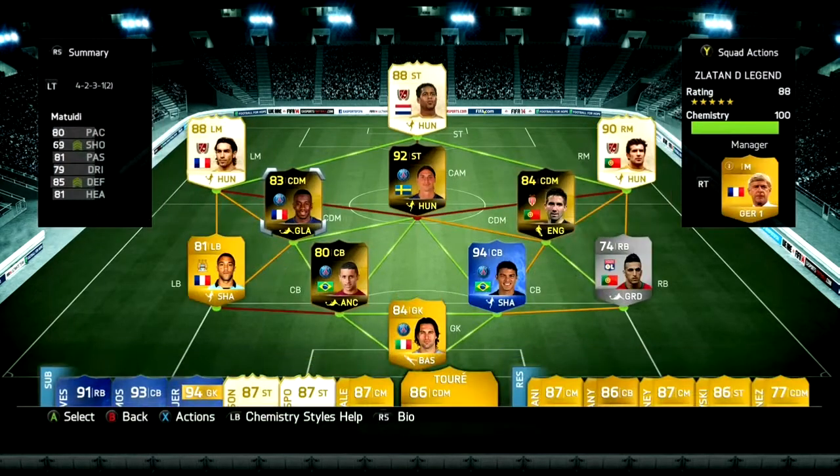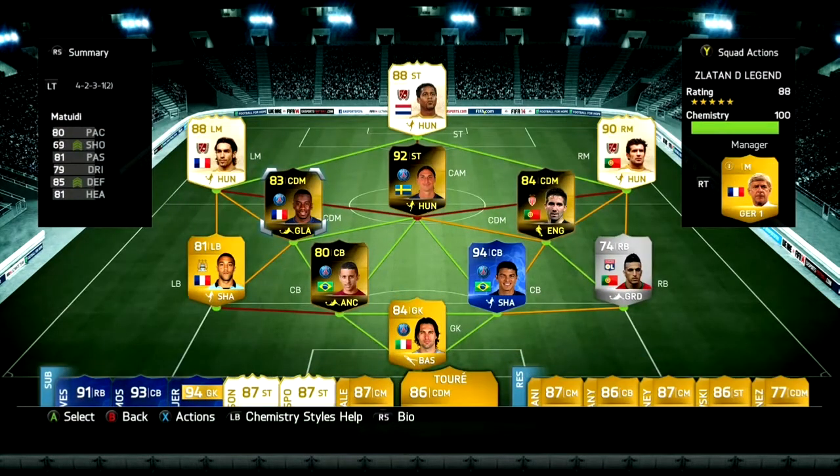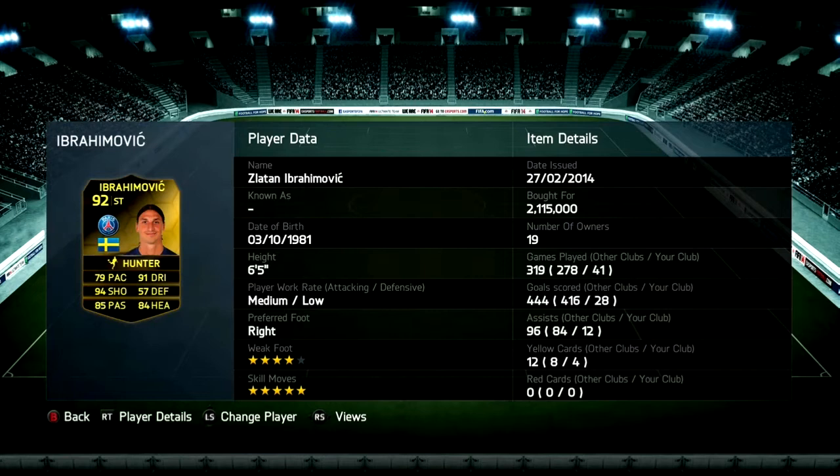If you have high-medium work rates, your centre backs and center defensive mids are going to be pushing up the pitch, and you can create some good passes in the opponent's half. With medium-high, you're going to create opportunities in your own half and on the middle of the pitch — a lot of passing — and those centre backs will track back quicker to stop the counter.